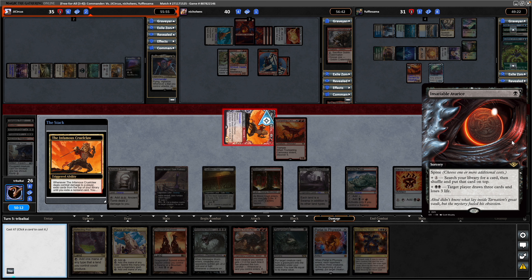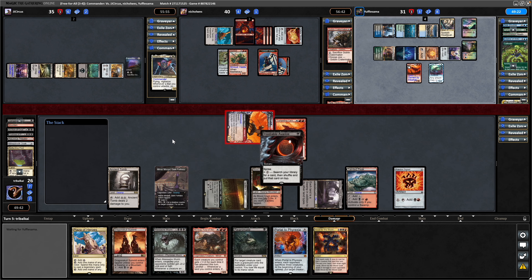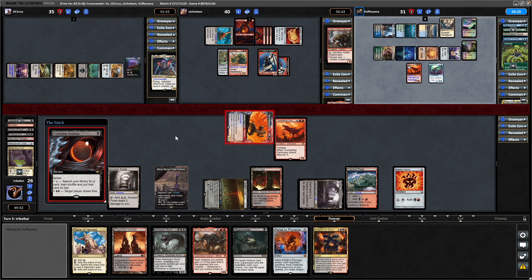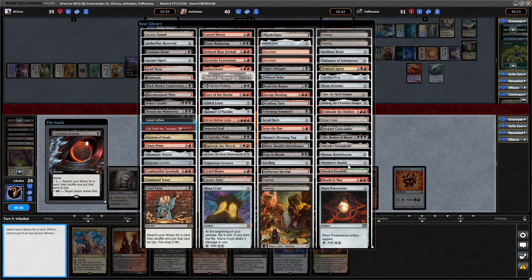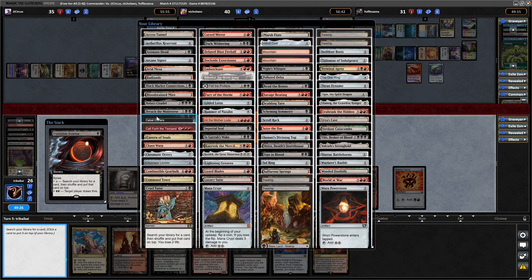Discard a land in order to play that. It does mean we're not going to be able to cheat something with the infamous Cruel Claw, but we'll be able to sort out our next turn. Maybe just go for Cabal Coffers here, so that we've got a lot of mana to hard-cast all this big expensive stuff we're getting into. Could have gone for some kind of evasion on the infamous Cruel Claw there as well.